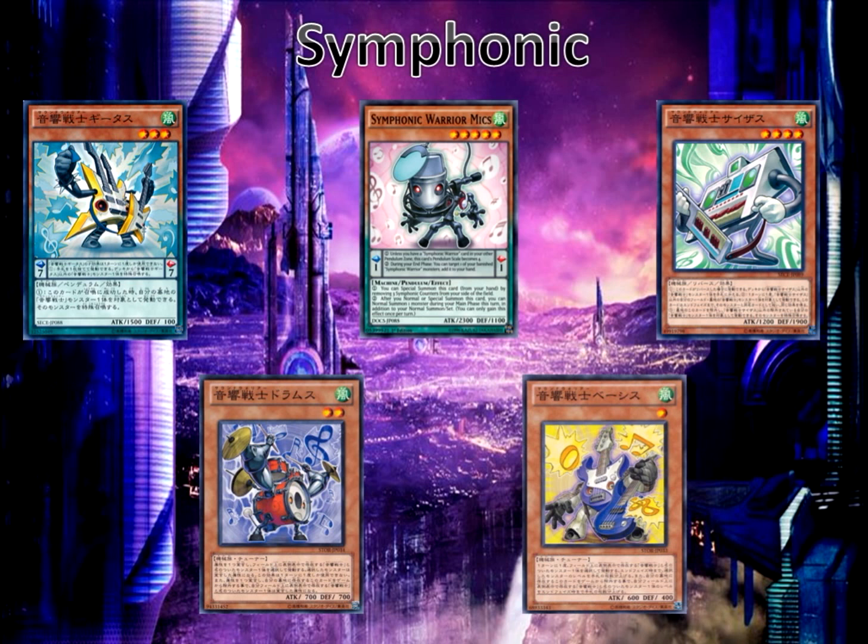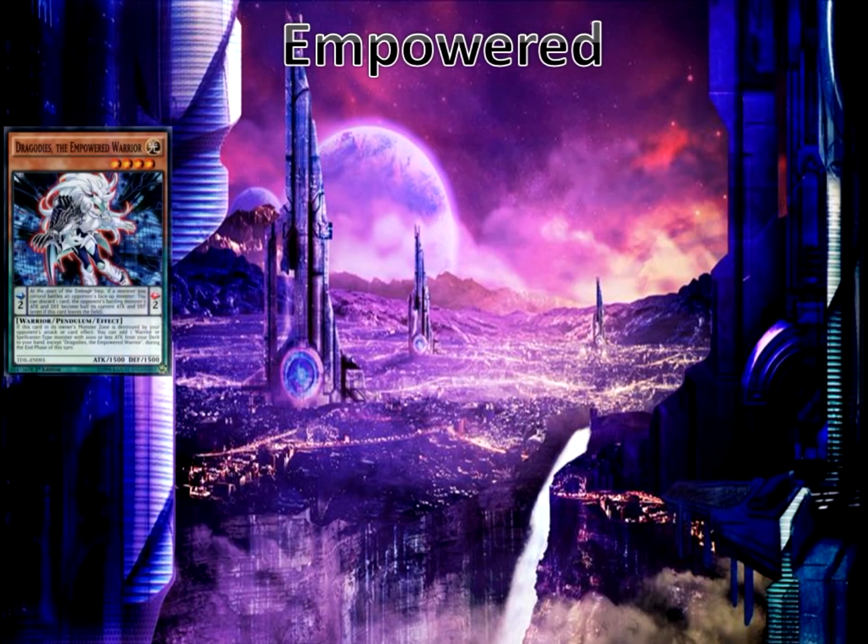We have Symphonic Bases to modify some levels depending on the size of your hand, increasing their levels. The Empowered Warriors — we have the Light Empowered Warrior. When this card is destroyed by battle or by your opponent's card effect in the monster zone, you get to search out during the end phase a spellcaster or warrior type monster with 2000 or less attack. It's really slow and pretty conditional because your opponent has to destroy it, not you. But it eventually gets to your combo pieces. Its pendulum effect is pretty good too — if you activate it and your opponent attacks or you battle their monster, you get to discard one card, then half the opponent's attack points and defense points permanently. So it's really good against things like Chaos Max Dragon with 4000 attack that can't be targeted, since this effect doesn't target.